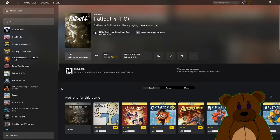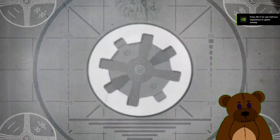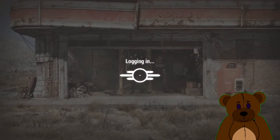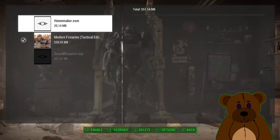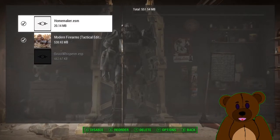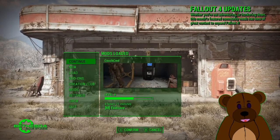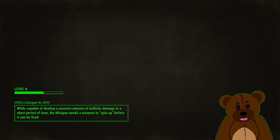Now let's go ahead and start up Fallout. We're going to go ahead and turn on the Homemaker ESM, go ahead and back out. It's going to automatically restart the game and load our mod changes. Let's go ahead and continue and confirm on our primary game.